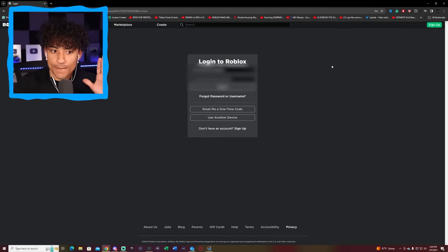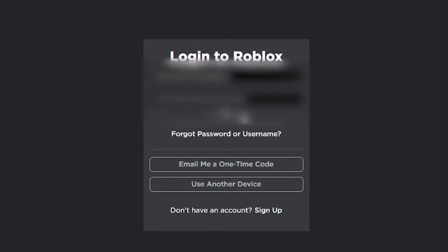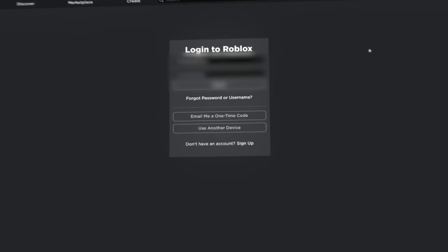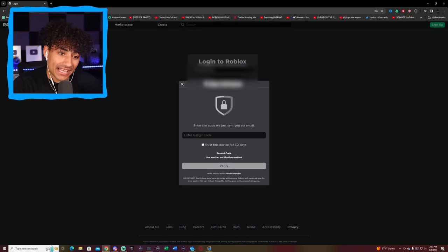This next account might actually work because in the email he gave me backup codes in case 2FA comes on, and three different passwords if they don't work. Hopefully this works — 3, 2, 1, log in. We need to confirm identity, but he didn't give me the last three games he played. Let's log into the next one. Guys, give me some good luck by subscribing right now — half these accounts I can't log into.